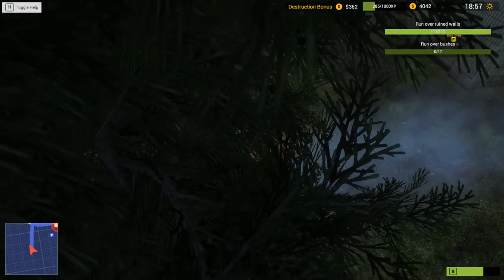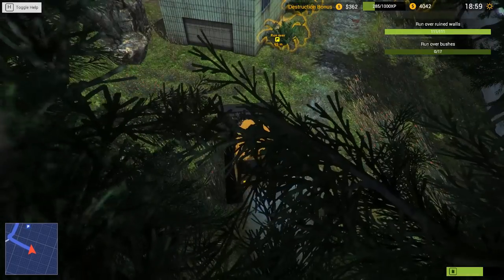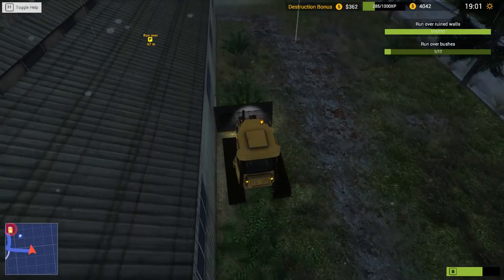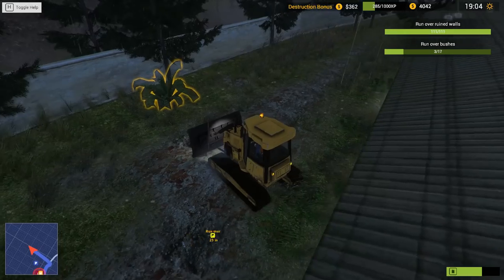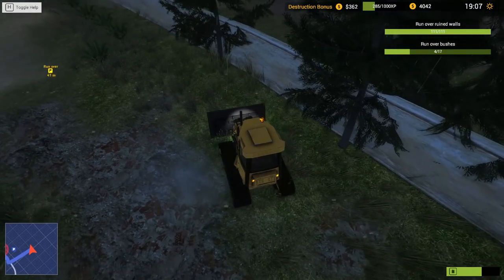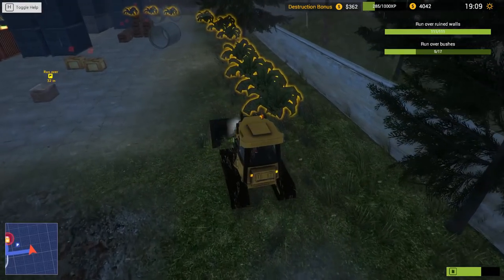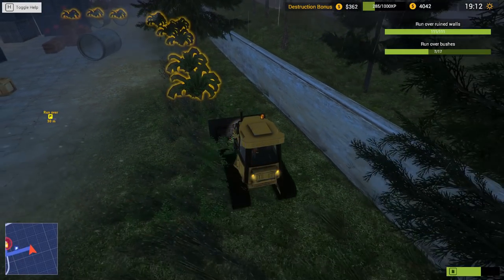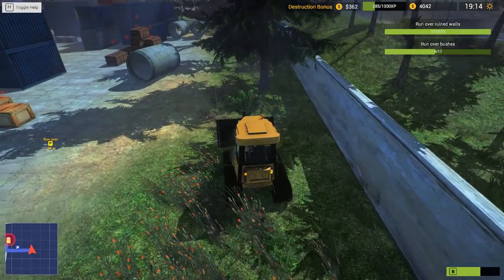Let's get these plants. There we go. Let's try not to destroy the building in the process. Okay, so there's one over here. If we line ourselves up right, we can just go in a straight line and get all of these. There they are. Easy. Oh, we missed one. Back up. We got it. Okay, let's carry on. Jim will be so proud.